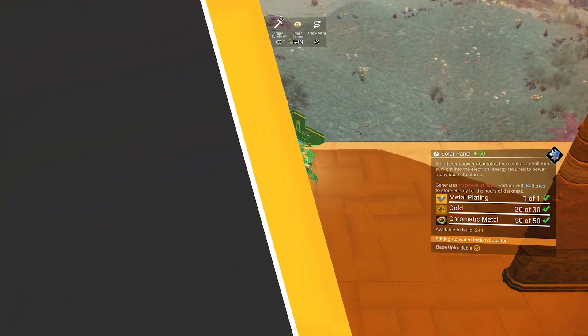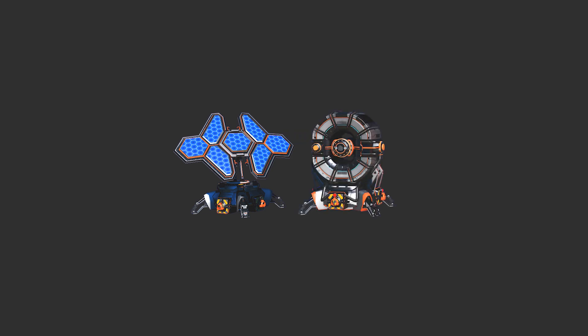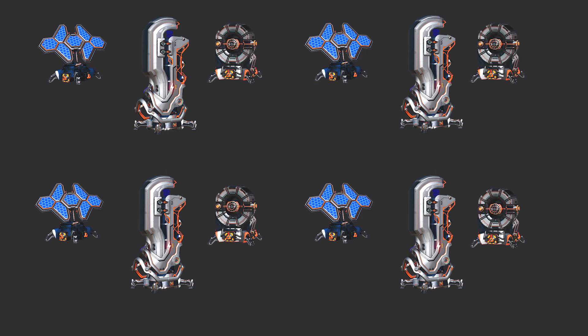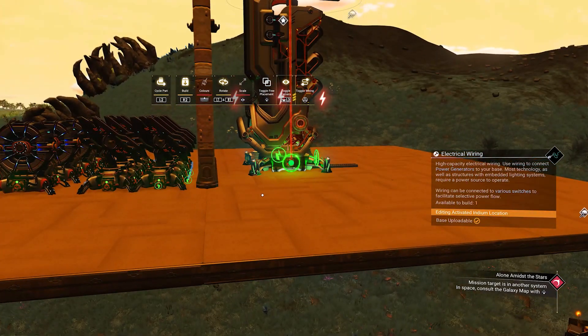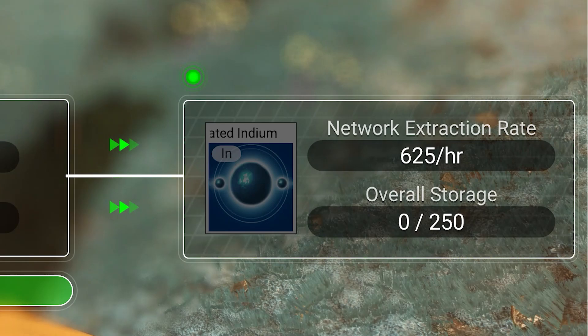Each solar panel provides 50U of power during the day. At night these become inactive, meaning you will have to store power during the day so the farm can work at night — that is where the batteries come in. The extractor requires 50U of power, so each extractor will need one solar panel. That covers the day cycle. During the night the batteries take over, so we need one battery per extractor. The other 4 solar panels are already used 100% for the extractors, so we need to add 4 more solar panels to charge up the batteries. In total, for one set of extractors, we need 8 solar panels and 4 batteries. Once we power up the extractors they will kick in immediately, and you can see we are now extracting at a rate of 625U per hour.